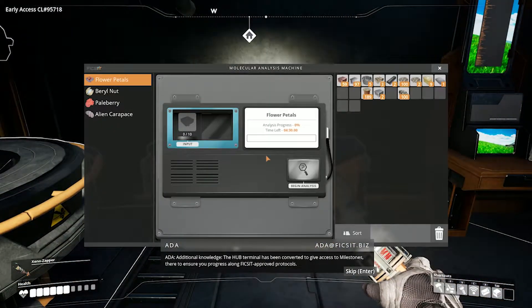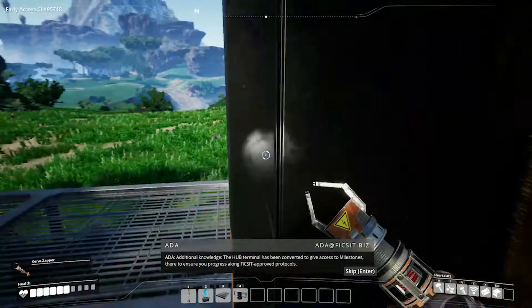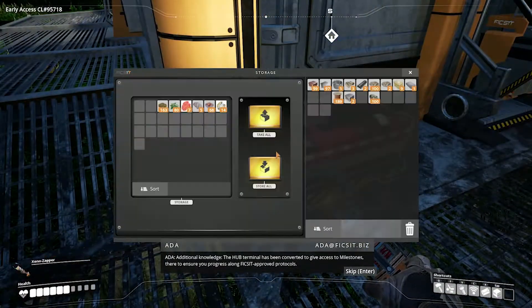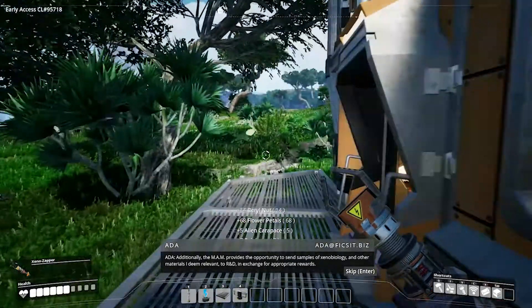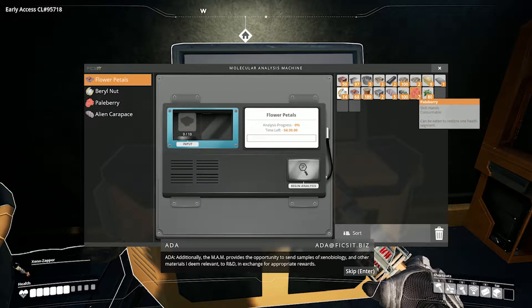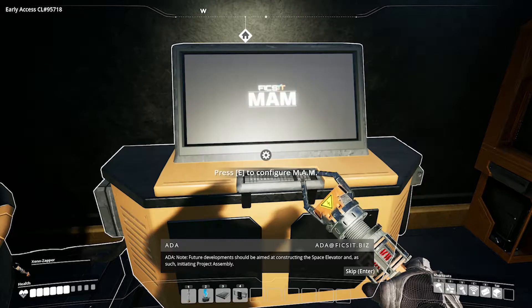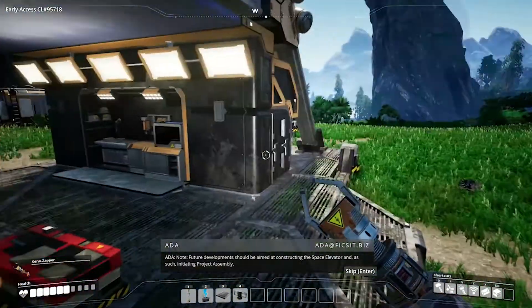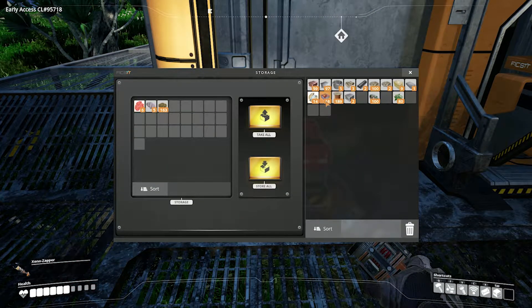Additional knowledge has been converted to give access to milestones there to ensure you progress along FICSIT-approved protocols. Additionally, the MAM provides the opportunity to send samples of xenobiology and other materials deemed relevant to R&D in exchange for appropriate rewards. Future developments should be aimed at constructing the Space Elevator and thus initiating Project Assembly. Thanks, Ada.